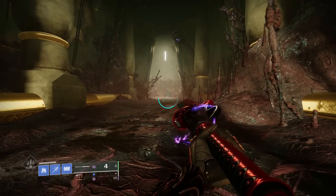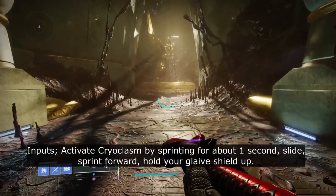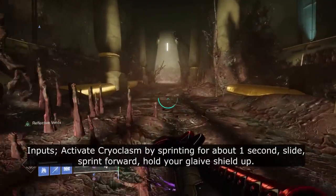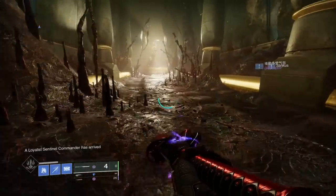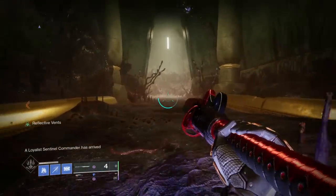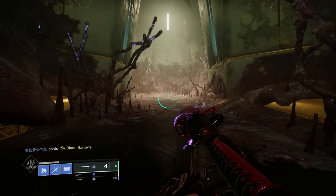As you can see, I put up my Glaive Shield much faster than before. All you need to do is sprint for about one second, slide, sprint, and then put your Glaive Shield up. If you do it right, your Glaive Shield should pop up as soon as your NTS Wards goes down.